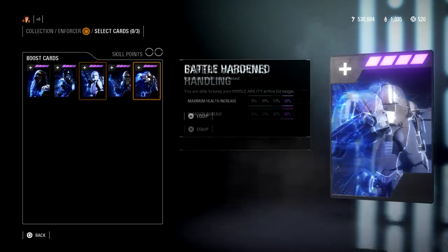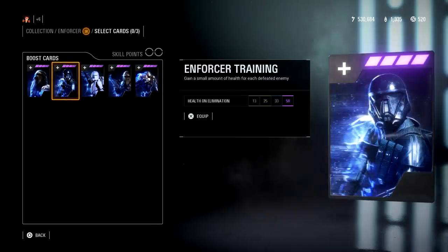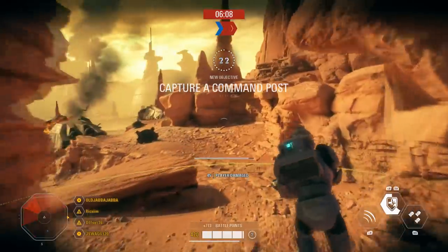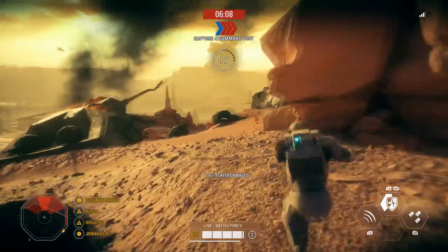The second card you should always have equipped is Battle Hardened, which increases the Commando's max health by 20%, bringing the total up to 420 — and you can never go wrong with extra health. Finally, Enforcer Training should always be your third card, as it grants the Commando 50 HP per kill. This keeps you in gunfights longer and, more importantly, gets you regenerating health so you won't have to wait the full 10 seconds each time. Once you've acquired all epic star cards, the Clone Commando feels nearly invincible.